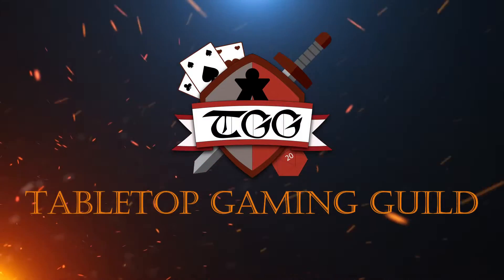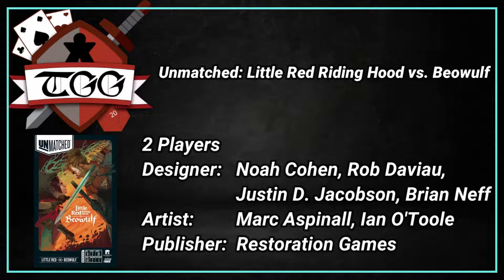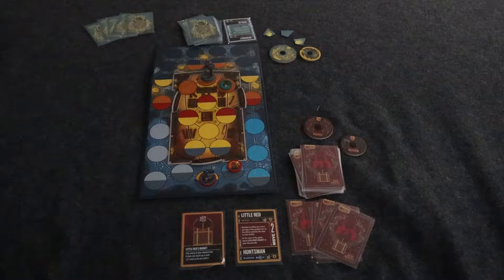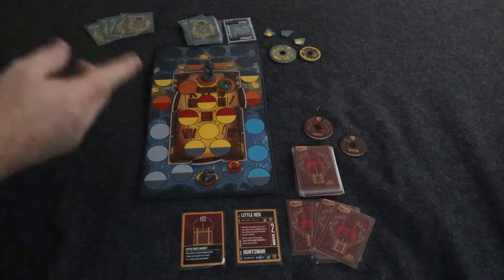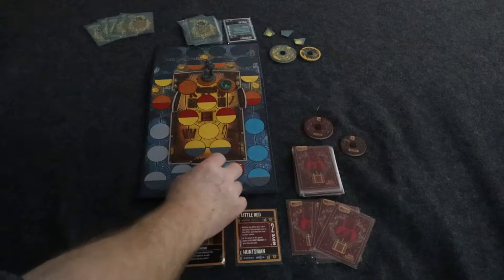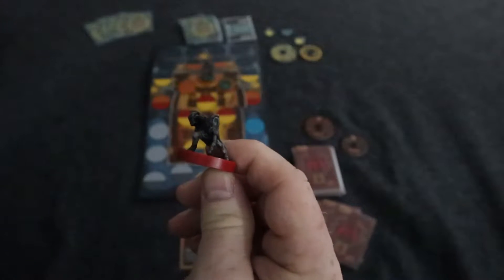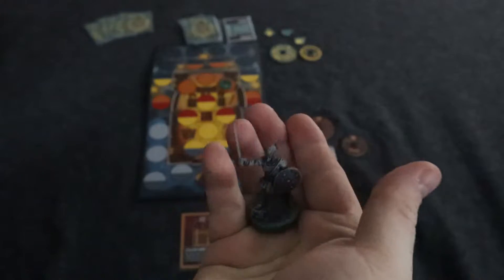And then we'll come back and I'll give you my final thoughts. So this is Unmatched — Beowulf versus Little Red Riding Hood. In this game, you're going to get your own little deck that is custom for each player. Each player is going to have a main character and a sidekick. This is the miniature for Little Red Riding Hood, and this is the miniature for Beowulf.